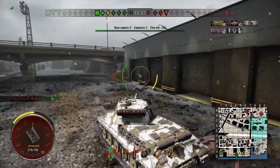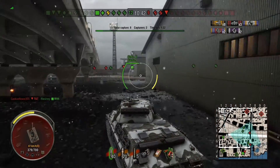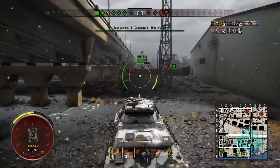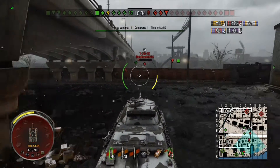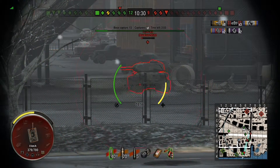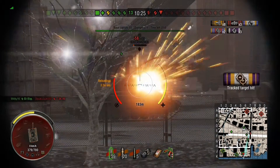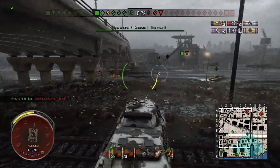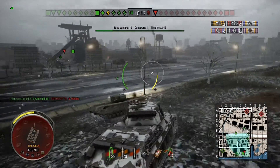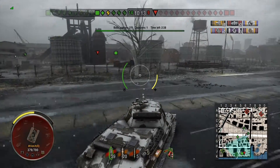This side of the port I haven't seen before, so I'm checking out what other changes have been made. There's a Matilda in front of me. A T-34-85 is making a run on one of our tanks, so I put a shot into him and track him, but the Japanese heavy finishes him off. The Matilda gets finished off too, and I'm going to see if I can get near the tank destroyer — but that's pretty much game over.